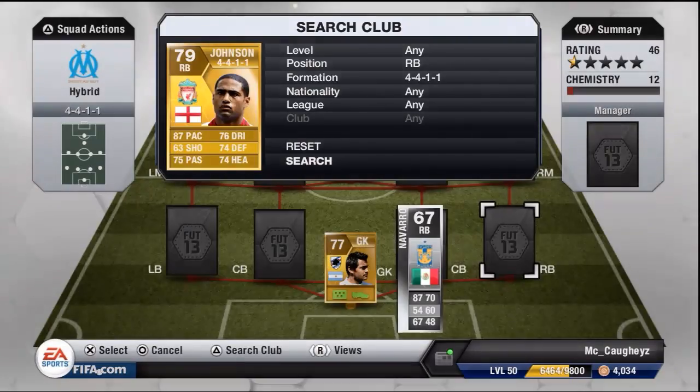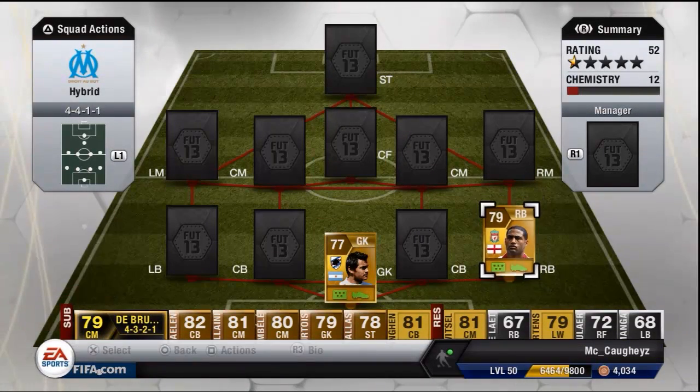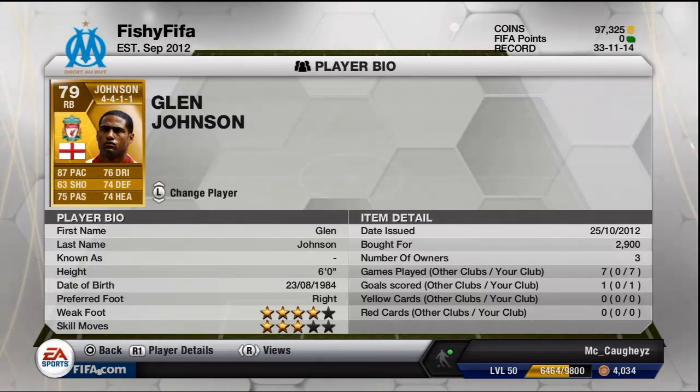At right back we've got Glenn Johnson. He's got some decent pace and the rest of his stats are really good as well. I paid 2.9k which is very good for him - 4 star weak foot and a very all-round good player there.